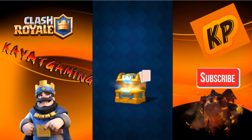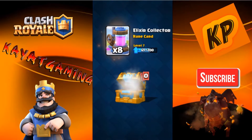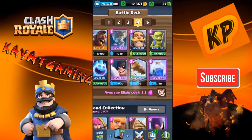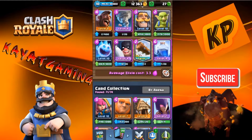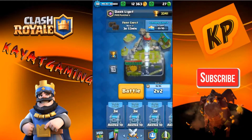We got a crown chest — let's see if we can get a legendary off this thing. Let's collect this, I need those. Once I get to like 20,000 gold, I might upgrade my Goblins.